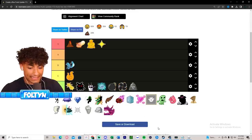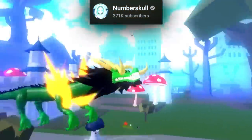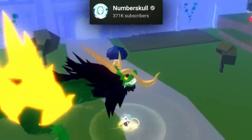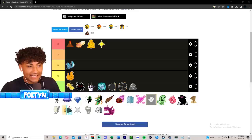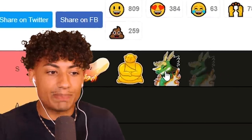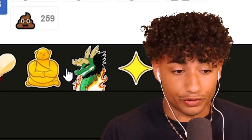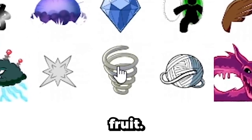Speaking of Dragon fruit - let's do Dragon fruit right now. I'm gonna be 100% honest, I don't have Dragon fruit, but I've seen what it can do and it is sick. When you awaken Dragon fruit you can literally turn into a dragon, which is sick. We're definitely putting this in S tier - I think it's better than Light fruit but not better than Buddha fruit.